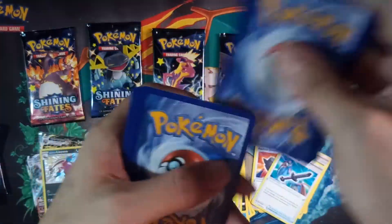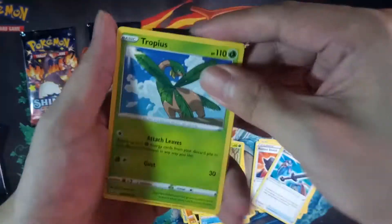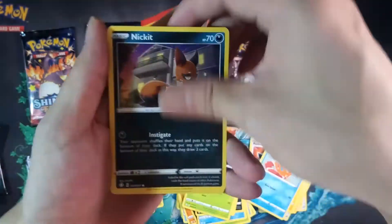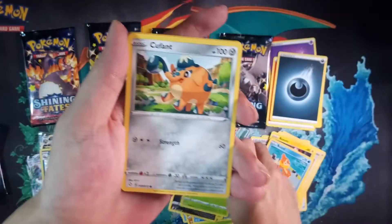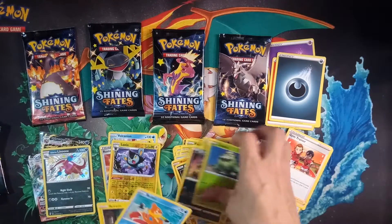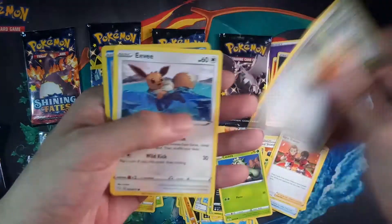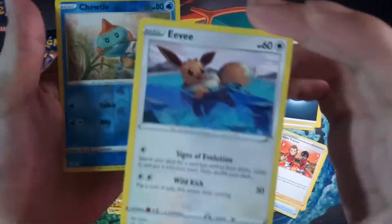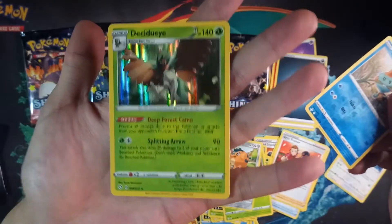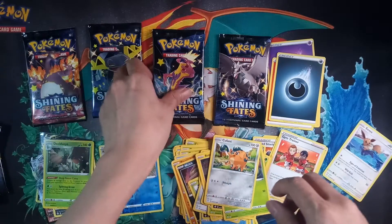One, two, three. Dark energy. Tropius, Chingling, Blipbug, Weasel, Nickit, Cacnea, Cufant. Cute Eevee — I'm gonna keep that. For the reverse we got Chute All and the rare is a Decidueye Holo. Decidueye Holo — great, great, great!